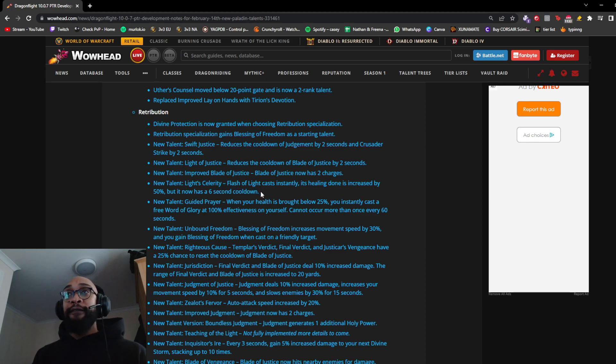Celerity of Light: Flash of Light cast instantly, healing done increased by 50%, but now has a 6-second cooldown. This is really nice for Ret — I don't think the cooldown will matter much, and I think a lot of Paladins will be picking this up. It pairs well with a talent that reduces Flash of Light cast time as you spend Holy Power. New talent Guided Prayer: when your health drops below 25% you instantly cast a free Word of Glory at 100% effectiveness on yourself — cannot occur more than once every 60 seconds. I'm not sure this will see much play; a free Word of Glory every minute doesn't sound that impactful.